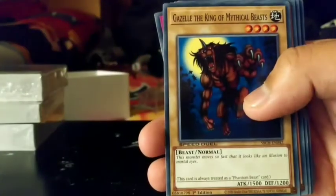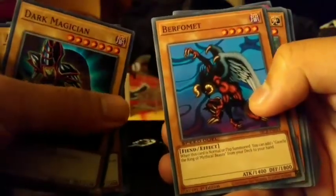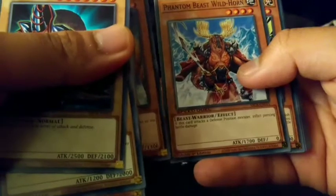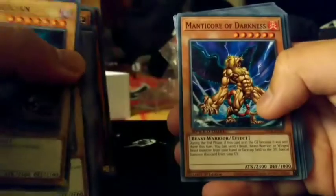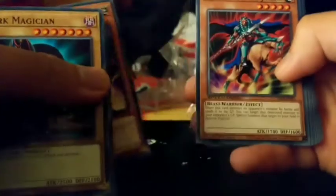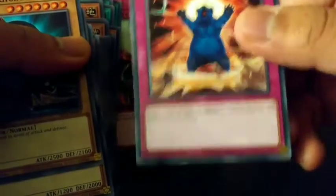Gazelle the King of Mythical Beasts, Birth from Below, Phantom Beast Cross Wing, Phantom Beast Wildhorn, Giant Rat, Bazoo the Soul Eater — what kind of monster is that? Manticore of Darkness, Enraged Battle Ox, Ghost Knight of Jackal. I don't know how many cards there are. Howl of the Wind. This deck is really nice, not bad.